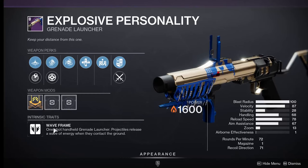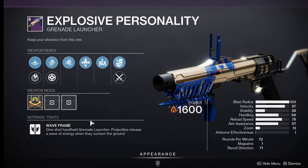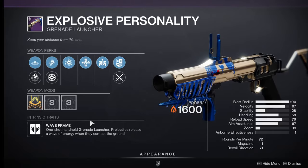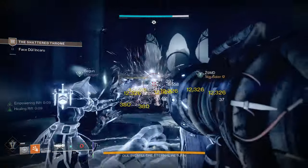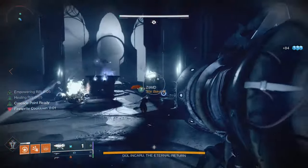The last thing is you'll want a wave-frame grenade launcher. There are a lot of thrall that can run you over since everyone is focused on the knights and the boss, but only one of you actually needs the grenade launcher. For the actual fight, keep in mind you only spawn in with two rocket shots. Two of you are going to focus on the knights with your Wardcliff Coil and fusion grenades while the other conserves ammo.